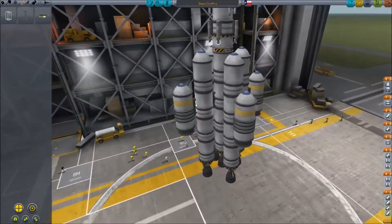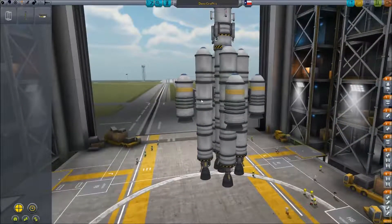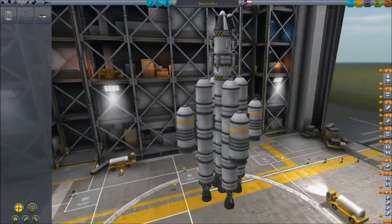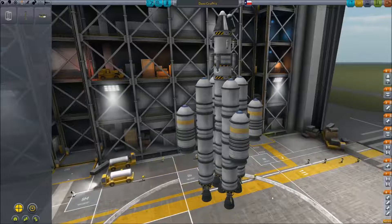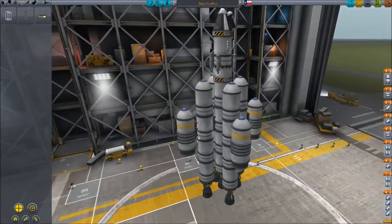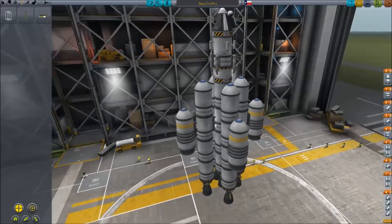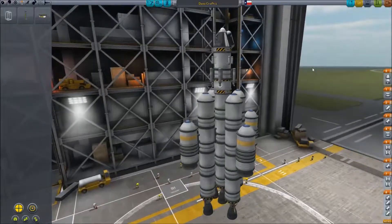Then onto those, another radial decoupler followed by the booster, followed by the aerodynamic nose cone at about the same level or a little bit below your center radial decoupler. For staging: your four smaller boosters along with your four outer engines in stage eight, followed by decouplers for the boosters, followed by the center main engine, followed by the four radial decouplers for the main outer fuel tanks, followed by the stack decoupler, followed by the engine, followed by the Separatron boosters, stack decoupler, parachute, and command pod. Save it and you're set.